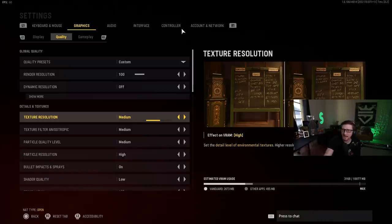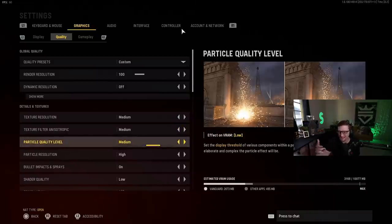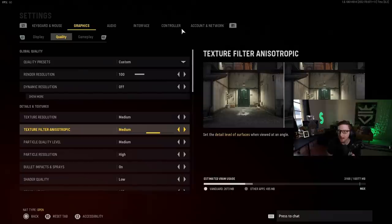If you see the effect on the VRAM and it's high, you can obviously go in and mess with your own settings. Usually, things that are on low give you a little bit more freedom because they're not taking up as much of your VRAM usage. So just throwing that out there — if you do want to tweak the settings a little bit based off of that, go for it.